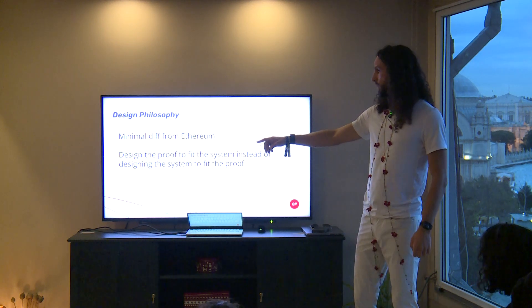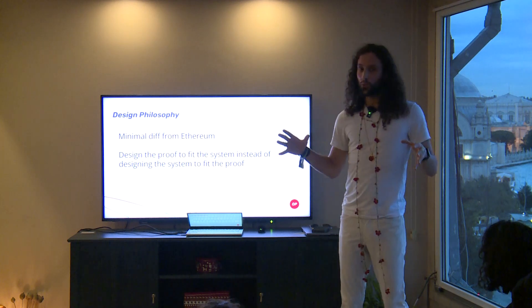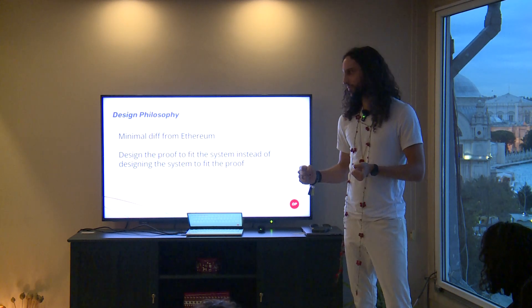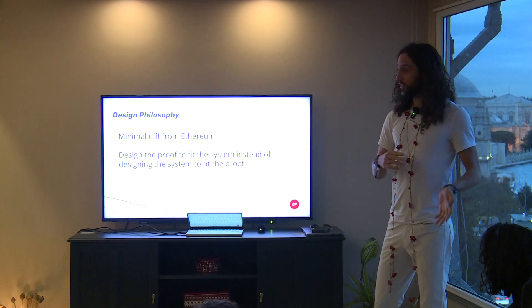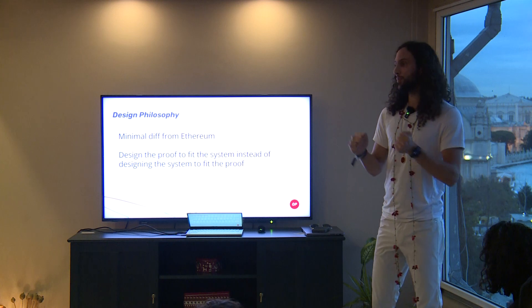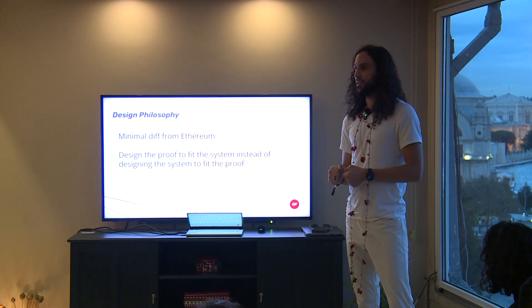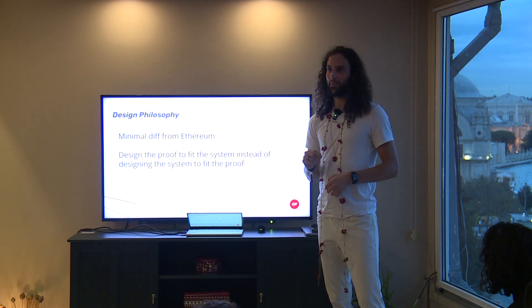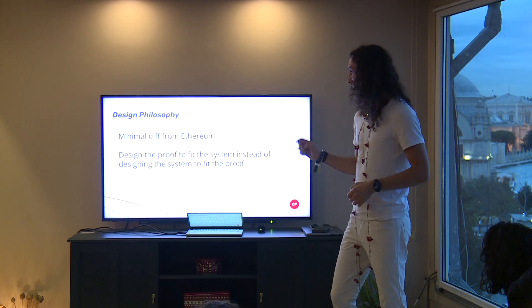We also want to design the proof to fit the system, instead of designing the system to fit the proof. Early on in Optimism, we designed the proof first and then built the system, and that resulted in a large diff from Ethereum. So we've learned a lot.